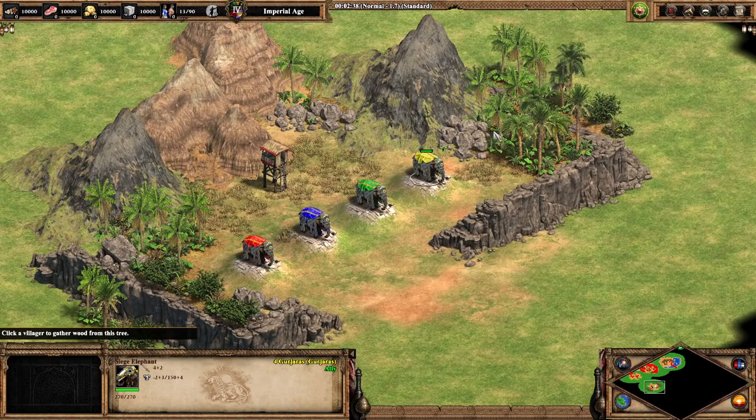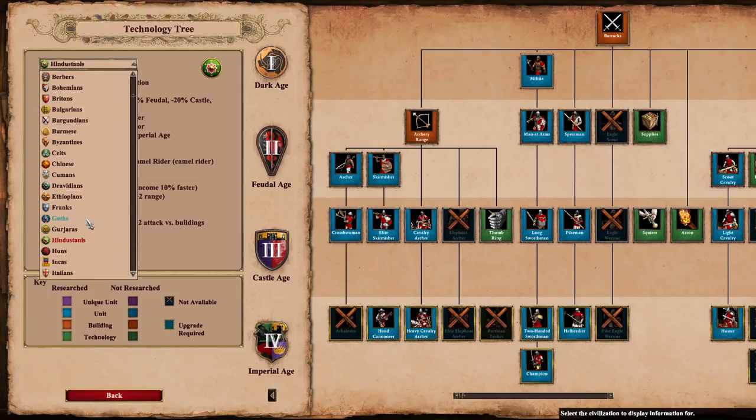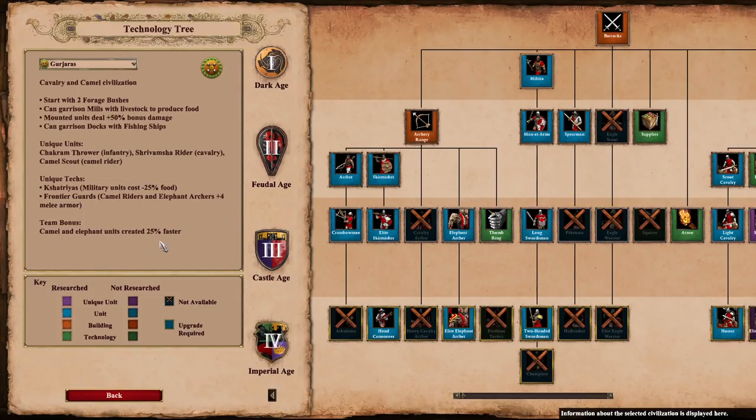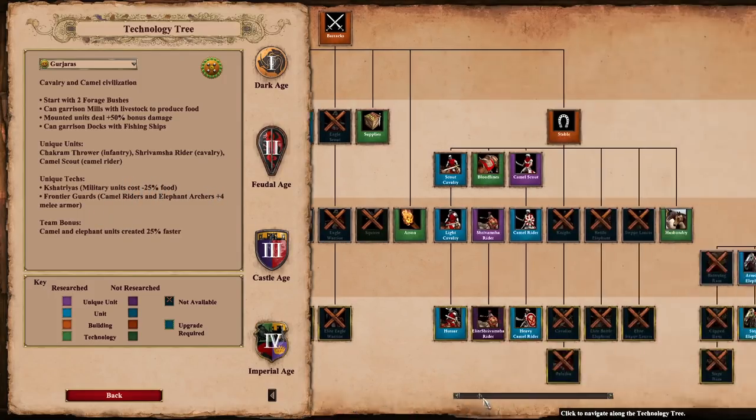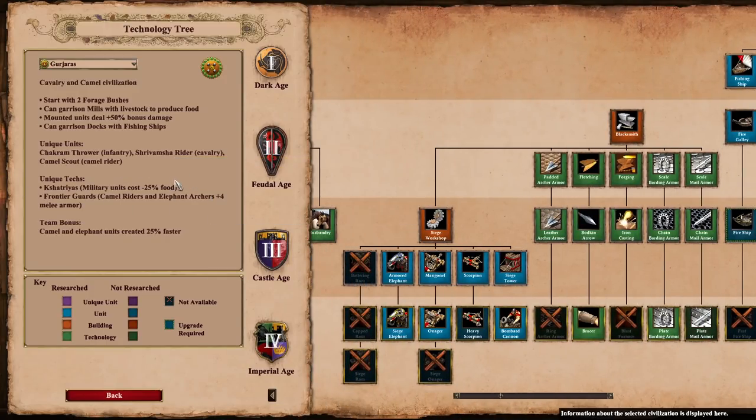Last is the Gurjaras. They have all relevant upgrades except Blast Furnace, which is significant for a unit with such low base attack. They benefit from Kshatriyas, giving 25% food cost reduction on Armored Elephants costing 130 food — very handy. They also get their elephant units trained faster. And they have a mounted unit bonus: plus 50% bonus damage. Let's put that one to the test.